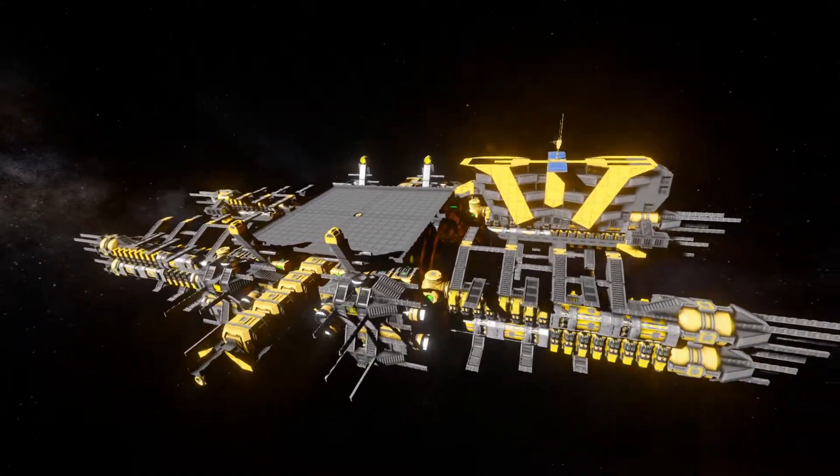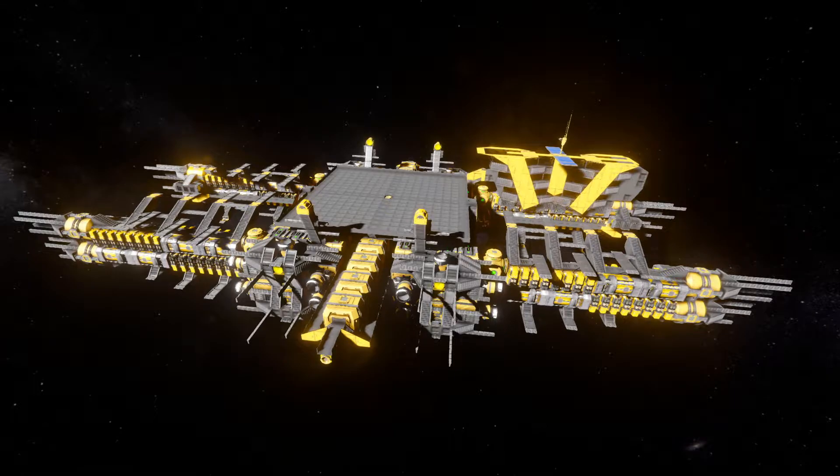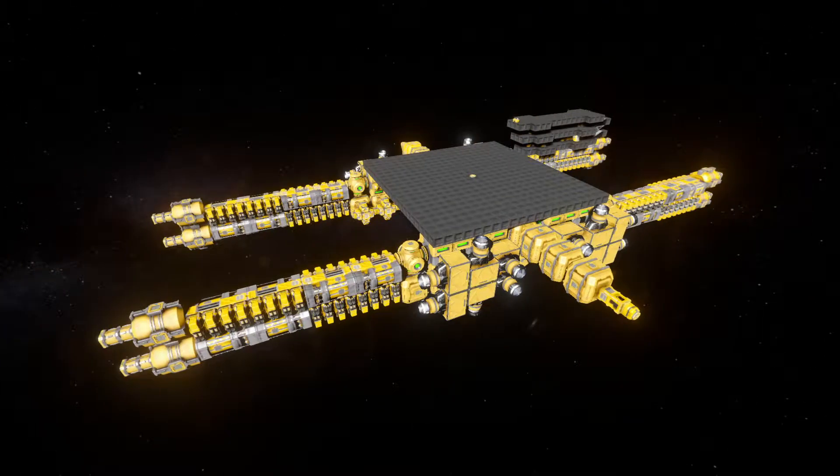So first of all, the design process — I don't have a state of it saved in the middle of production, but here's an image. As you can see, this is the start. You start with just placing down the components and planning out the interior space layout. That's the way to do it efficiently.